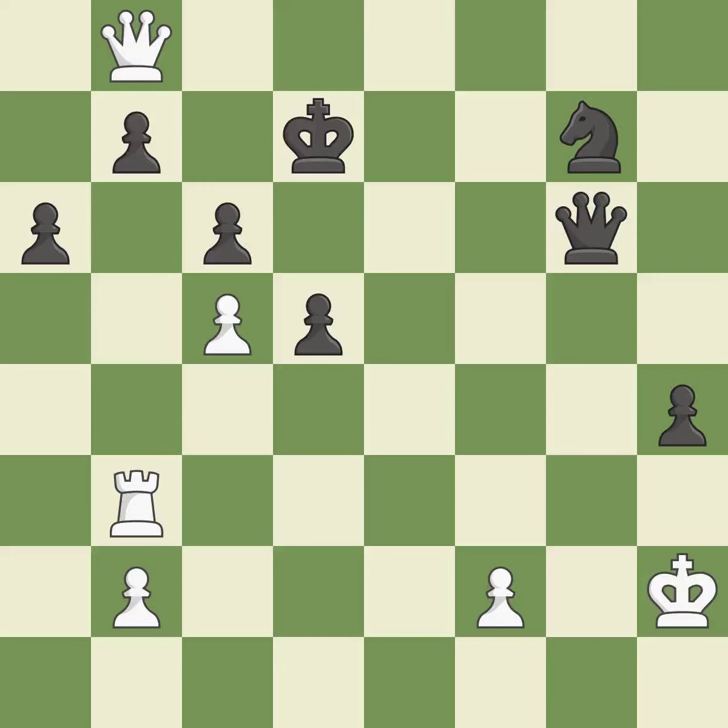This steps away from the checking queen — it is best. This move puts the pawn on a safer square — it is excellent. The pawn is now passed because it can no longer be challenged by opposing pawns as it tries to promote — it is best. This allows a forced checkmate — it is an inaccuracy. This creates a threat to win a pawn — it is best.